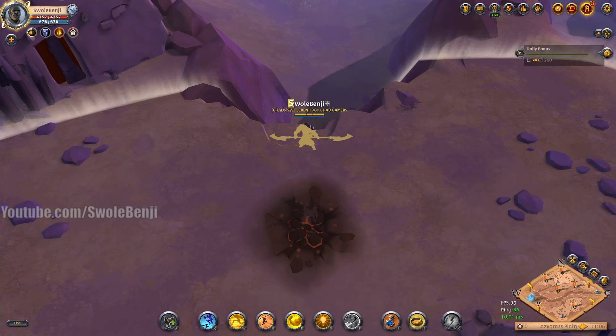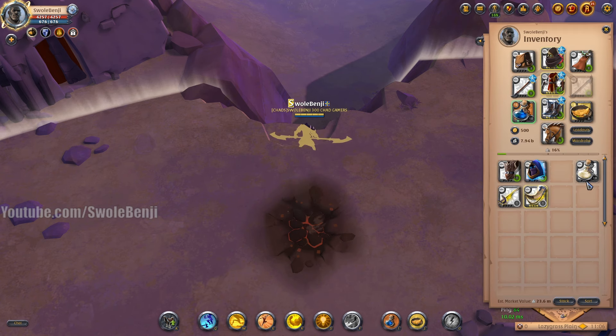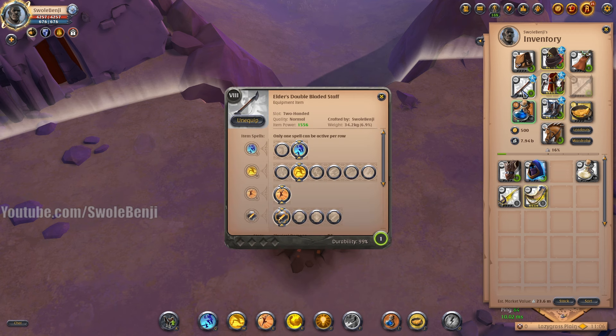One thing I've always wanted to know is what is truthfully the best movement ability combo of items in Albion Online, if you're trying to move a large distance without using your mount but also without going into stealth or invisible. So I've devised a few items here and I'm going to run some tests.